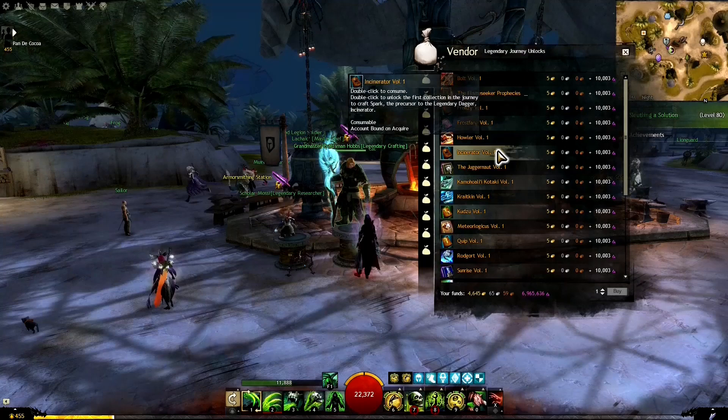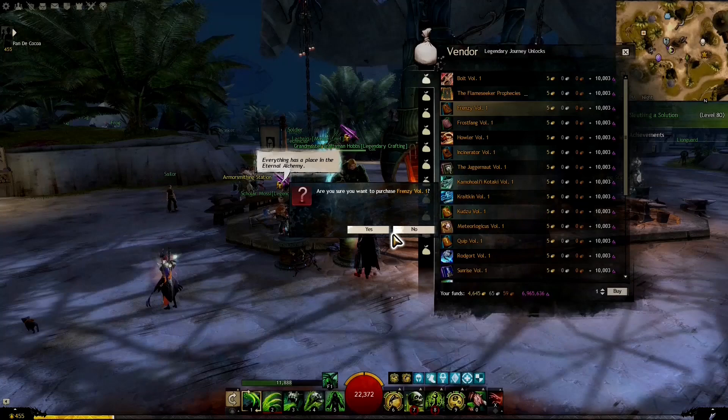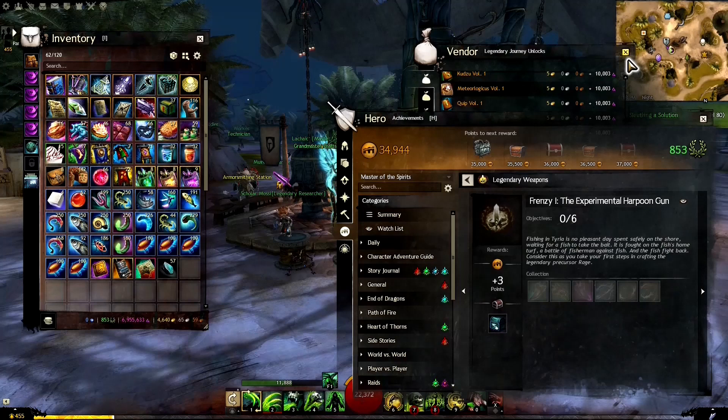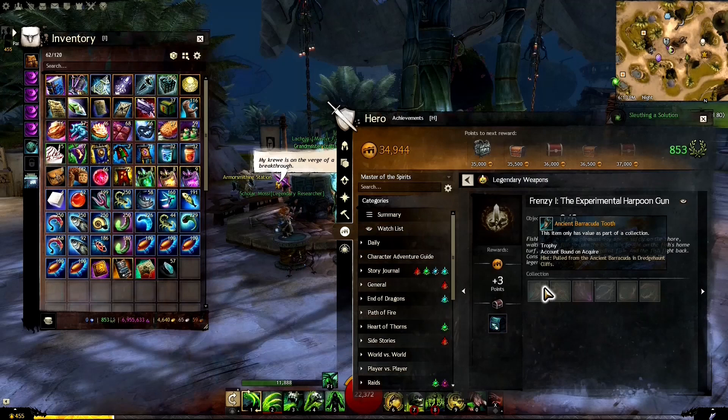Back to Grandmaster Craftsman Hobbs — we want to show his wares and buy Frenzy Volume 1 for 5 gold and 10,000 karma. That opens up in our inventory. We get Frenzy Volume 1, double-click it, and it starts the collection we need to complete.